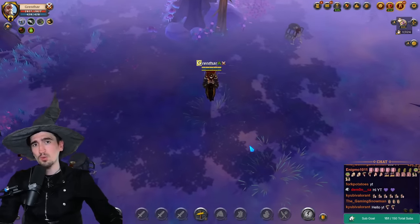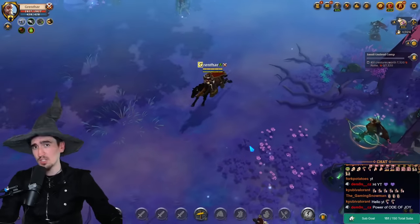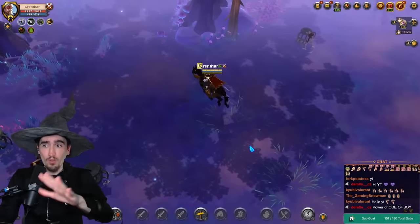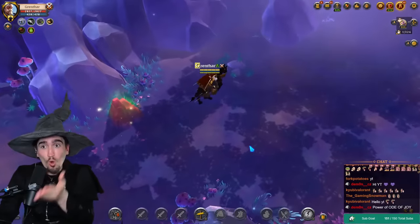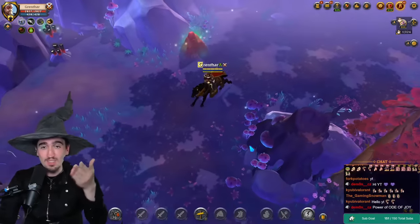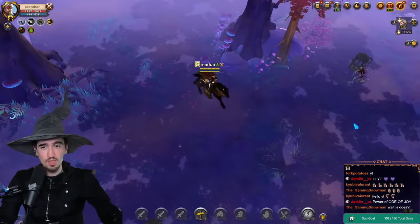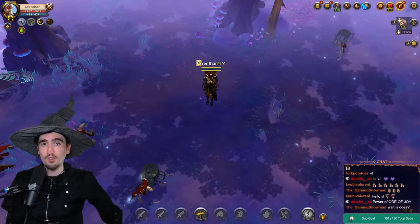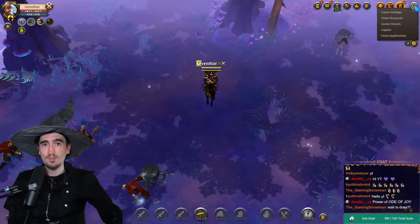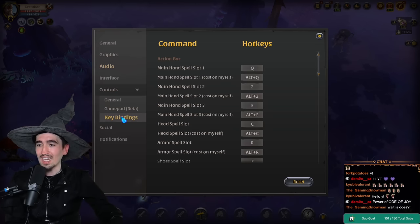The first thing the game doesn't show you is that it has WASD functionality. A lot of veteran players already know this, but new players have no idea because the game doesn't tell you in any way, shape, or form. You can enable it by going into game settings, controls and key binds.